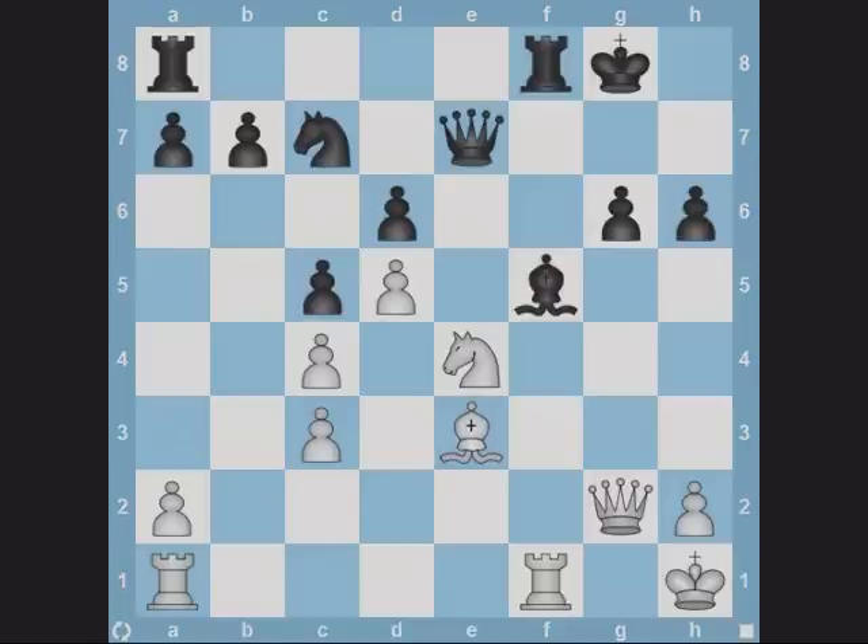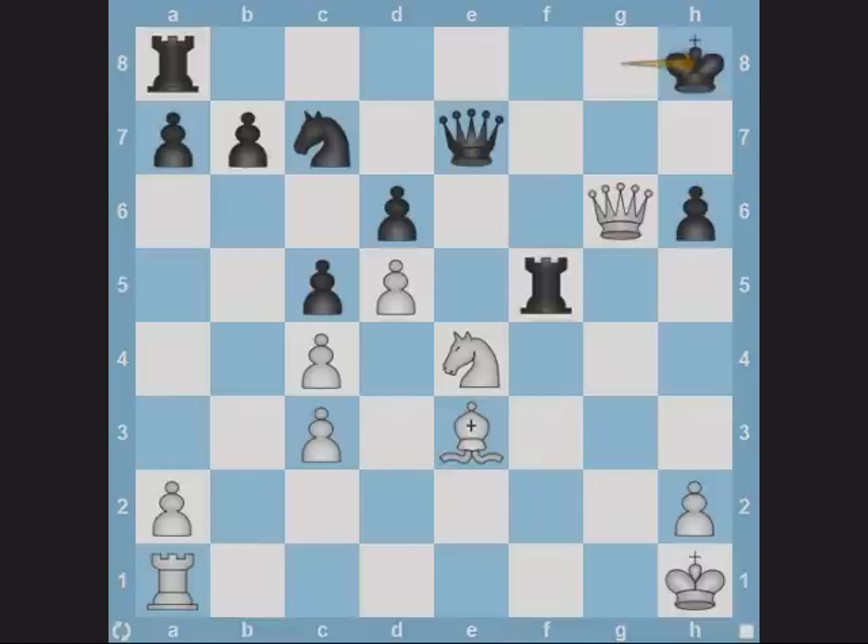Here it's white to play. Black is threatening to play bishop captures knight, after which the white queen will be pinned to the king. Hence white must react immediately. Observe that the pawn on g6 is pinned. Also notice that the queen can move to g6 and fork the king and f5 square. White thus plays rook captures bishop. After rook captures rook, queen captures g6 and white has won a free bishop.